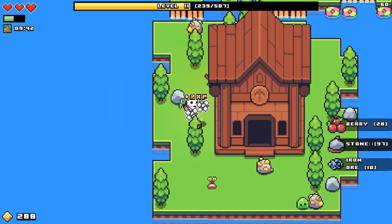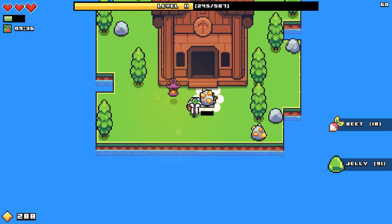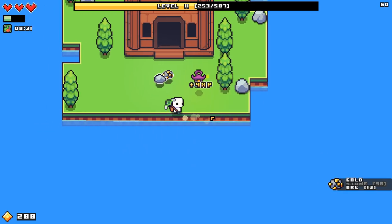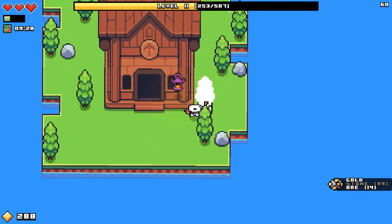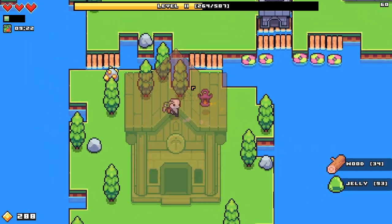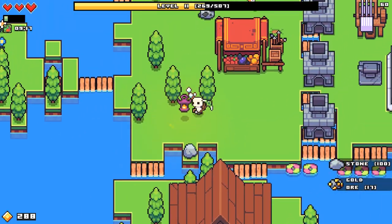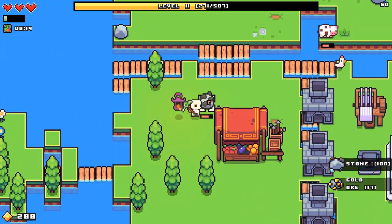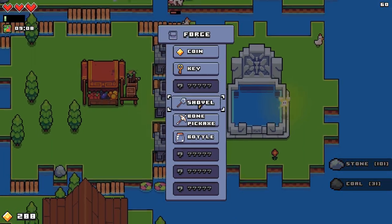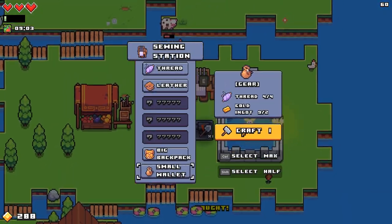I still gotta figure out where I get bone, because I don't get that from slimes or the weird pig creatures. I've got infinite slimes - hopefully slime can be used for something more than just making the pickaxe. I gotta have like a hundred. What can I make? I can make this shovel - let's start with that. Small wallet - yeah, let's make that.